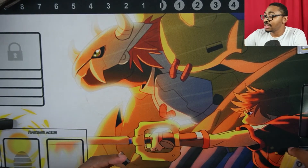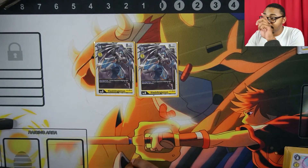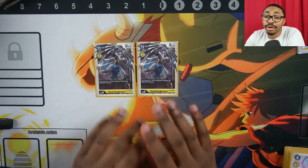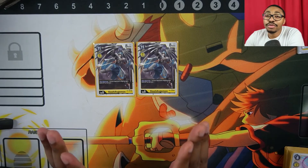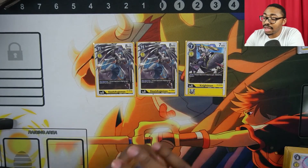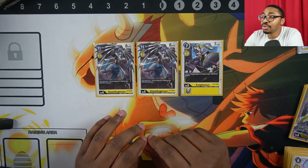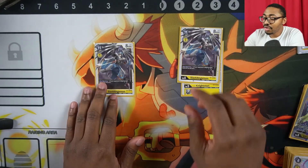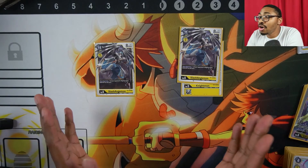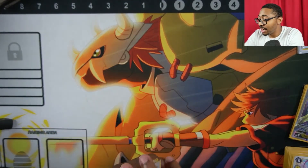Next, I play 2 Slash Anjumon as a secondary level 6. When Digivolving, one of your opponent's Digimon gets minus 8,000 power — which kills every level 5 or lower in the game. Paired with Nightmon: hard-play Nightmon off Lord Nightmon's effect for minus 4,000 to a level 6 with 12,000 power, then Digivolve into Slash Anjumon for the remaining damage. That level 6 is gone — finished.